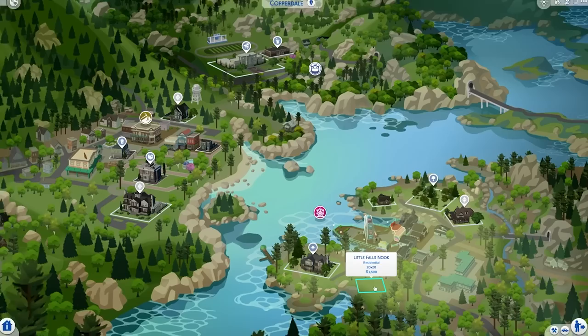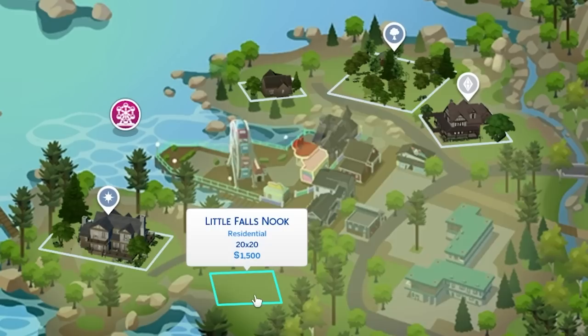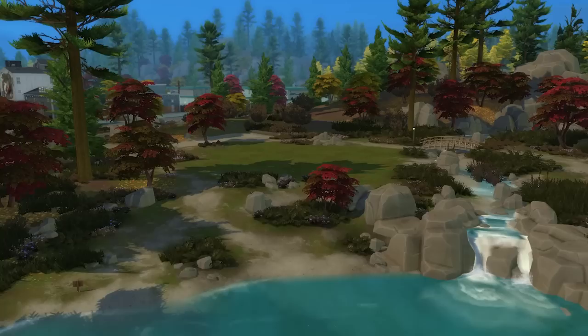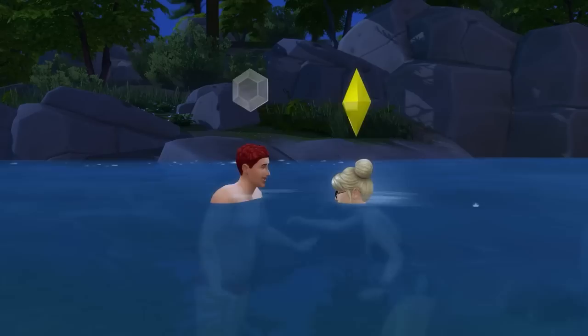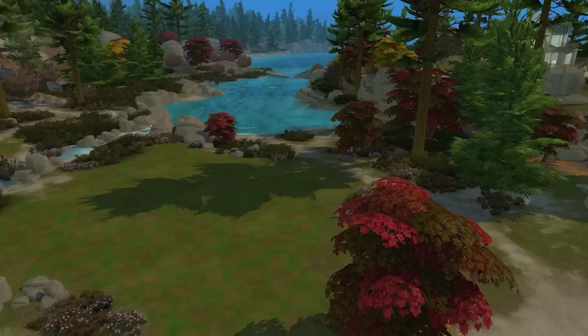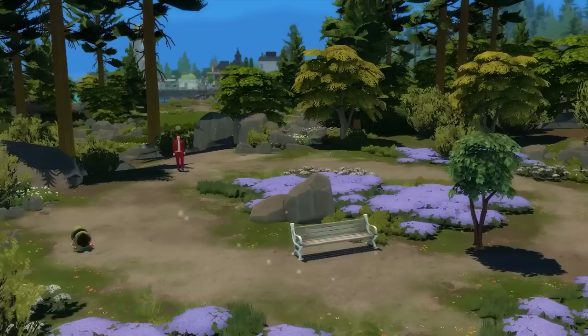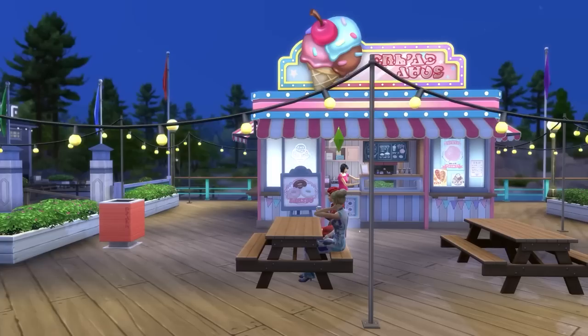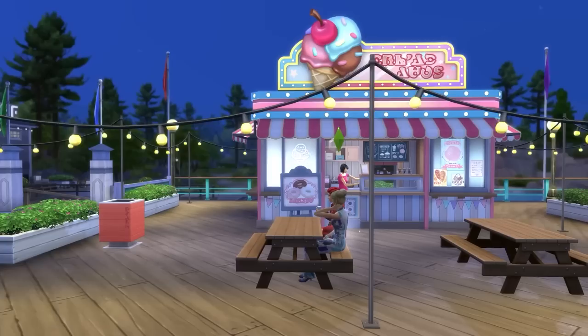The final lot I want to call out as a standout is Little Falls Nook, a 20x20 lot located in the Plumbite Cove neighbourhood within Copperdale. While this lot is small, it literally has a small lake right on its doorstep, providing an awesome private swimming area and a place to fish. This area just feels a little romantic. Walk across the nearby bridge and there's also a stunning garden with purple flowers, and you're just a quick walk from the theme park in Copperdale - we love a ferris wheel.